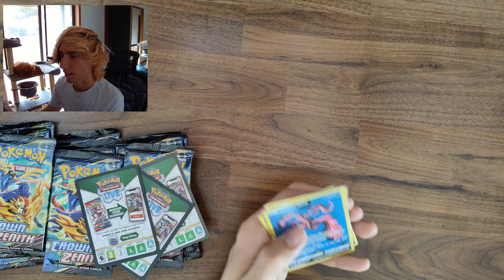In these tins you have the three associated promos: Galarian Moltres, Galarian Zapdos, and Galarian Articuno. There isn't really any texture on these cards — they're like your basic Galarian Gallery cards. Three code cards as well.